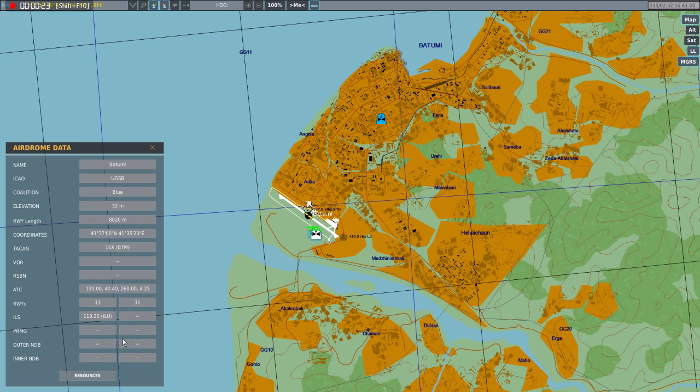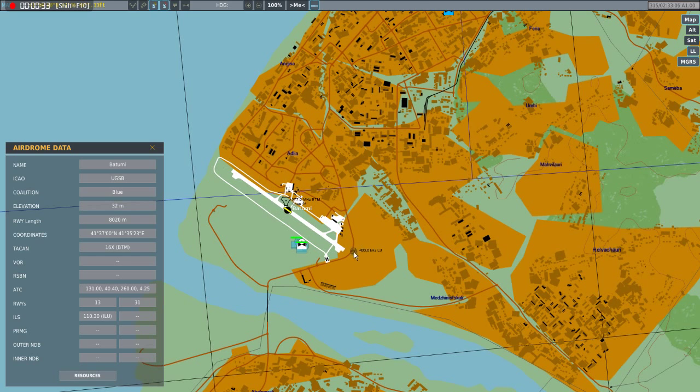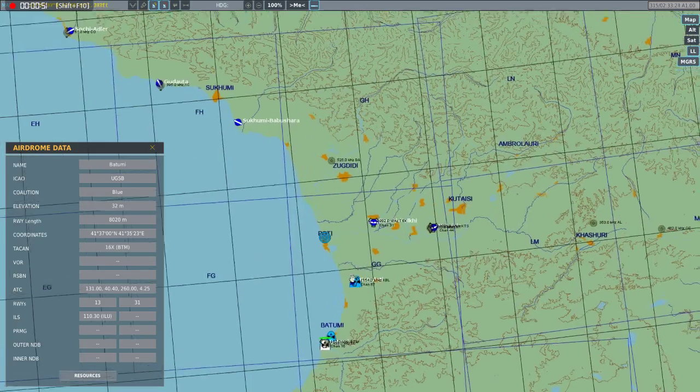If you click on the base it's not going to give you the information you need, but I did find out something today that I think is pretty neat. You see these stations all over the map that look like this circle right here — those are non-directional beacon stations, and there's the number for that particular station right there. So if you dial 430 into your ADF, it's going to take you there.